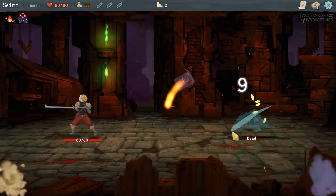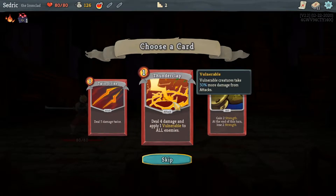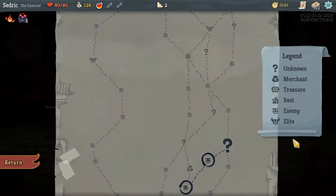Pommel Strike right in the mouth! We're gonna take all of that. Twin Strike — gain two strength but lose two at the end of the turn. Now we're gonna take the Strike. Random event coming up.